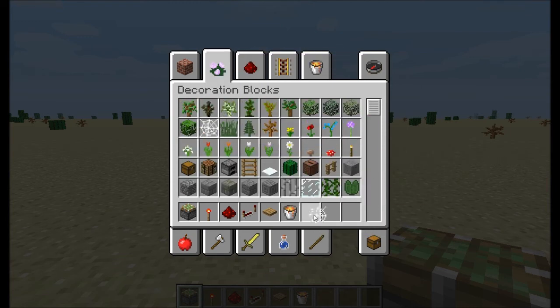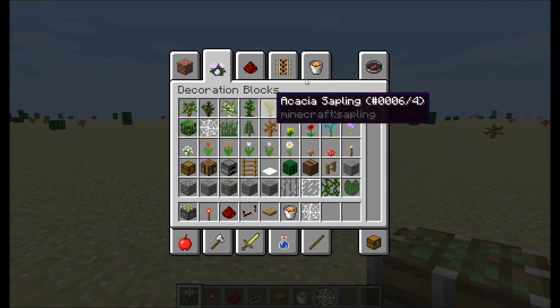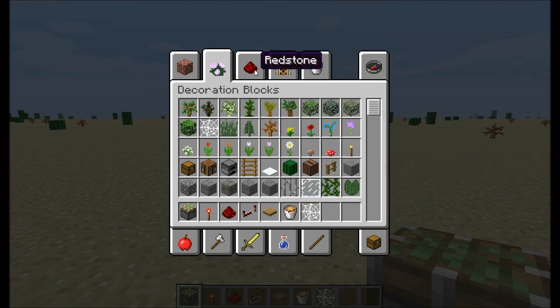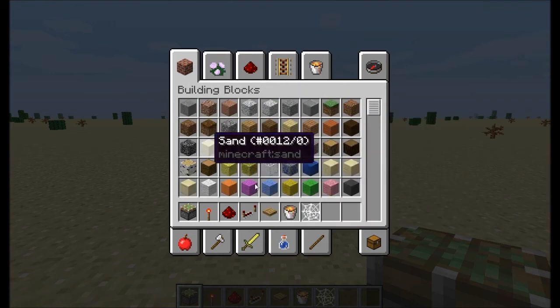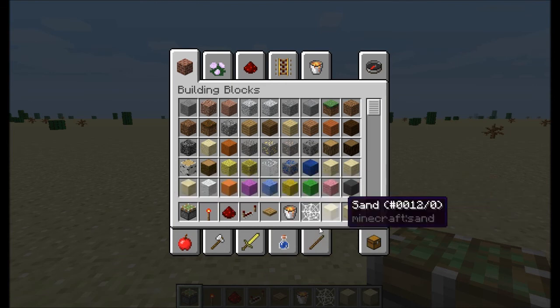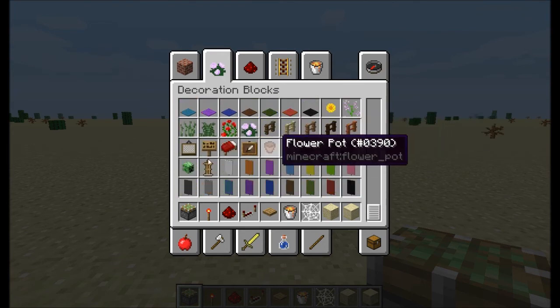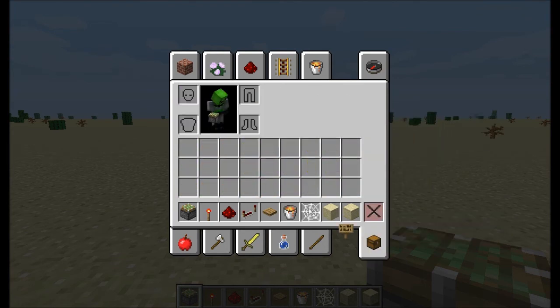Lava can be kind of hard to get if you're in survival. We're also going to need cobwebs, which will also be kind of hard to get unless you fight a lot of spiders. And we're going to need sand, any kind of block you choose, and one last thing — we're going to need signs.